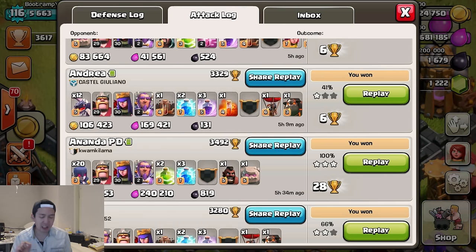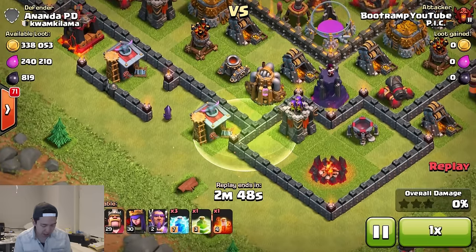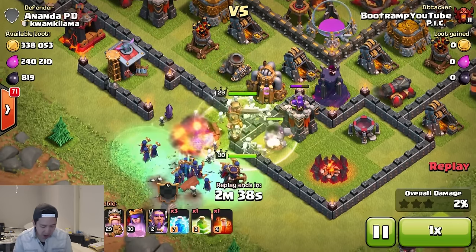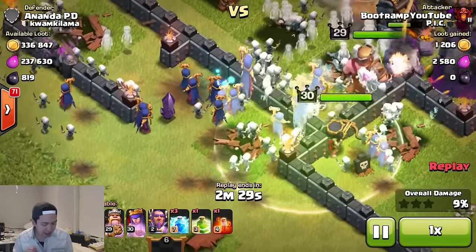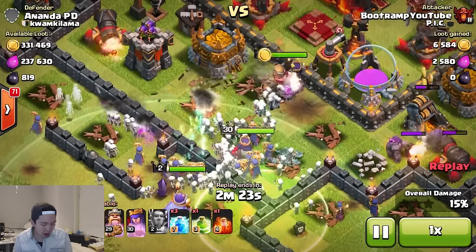100% here. I got like 28 trophies, and a funny thing — this base had its heroes up and inferno towers. It was pretty solid and still I was able to get the 100%. So let's jump in and see what actually happened. It all started with a jump spell down on the south side. I dropped my golem — I had a golem inside my clan castle — and then witches came out, along with the Barbarian King and Archer Queen.